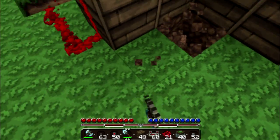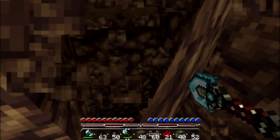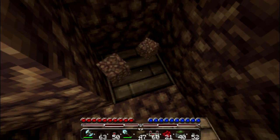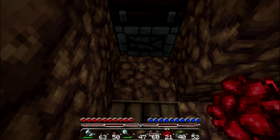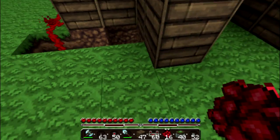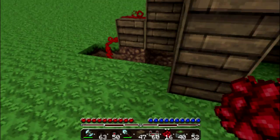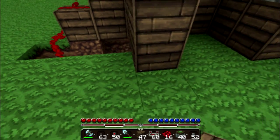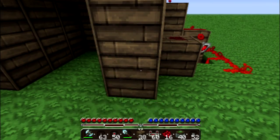And then we'll do the same thing here — drag it down, and then go underneath. If you guys are wondering why my world is so flat, I'm using the super flat seed. That's just enough redstone. If you do it the way I just did it there, then you will have exactly enough redstone to do this.